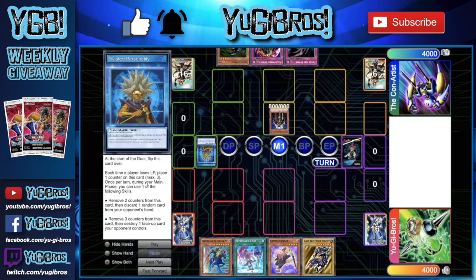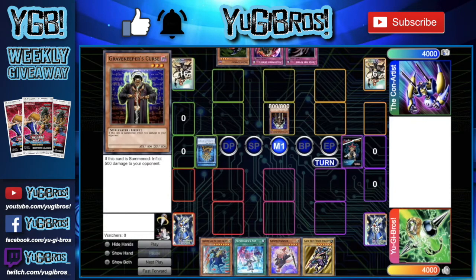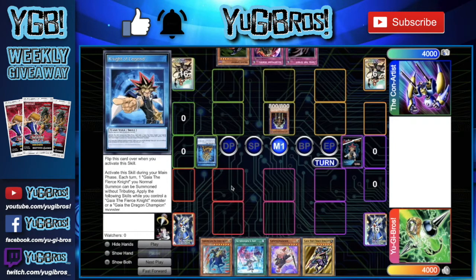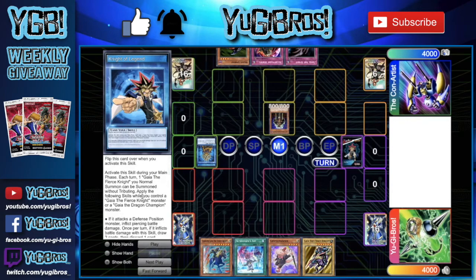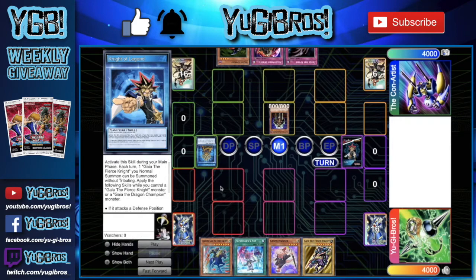Twisted Personality gives Burn this extra layer of not only protection by whittling away at either the opponent's hand or field, but also a level of playability - if they get rid of something on the field they can have Curse swing directly for extra damage. We are also playing Night of Legend: activate during your main phase, each turn one Gaia the Fierce Knight you normal summon can be summoned without tributing. While you control a Gaia monster, if it attacks a defense position monster inflict piercing damage, and once per turn if it inflicts battle damage draw two cards then discard one. The downside is you cannot activate set cards in the spell and trap zone, so while this skill is active you're essentially locking yourself out of your back row.